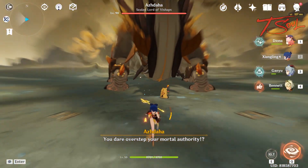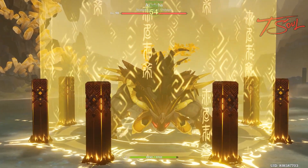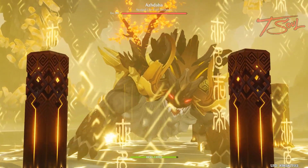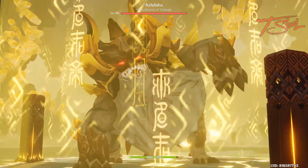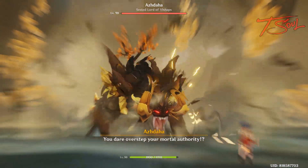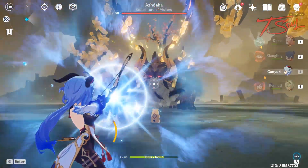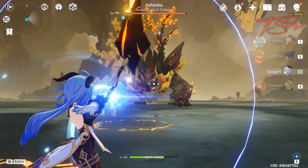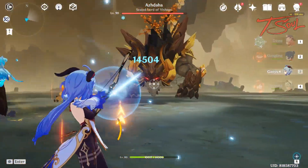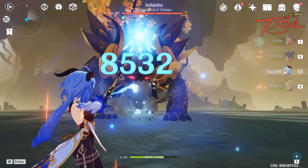Now onto the actual long range method. Since my main DPS is Ganyu, I have a level 40 Diona to give the Cryo Resonance bonus and provide shields in case of emergencies. I also have a level 50 Xiangling to pop out Guoba for a little extra damage, and of course Bennett to increase my attack and heal if needed. For the long range method, we will try to be fighting far away — his attacks will be a little different and easier to dodge from this distance.